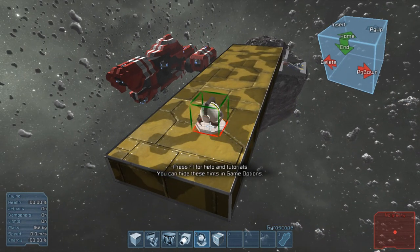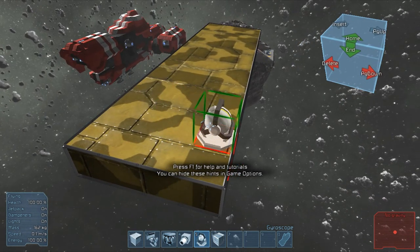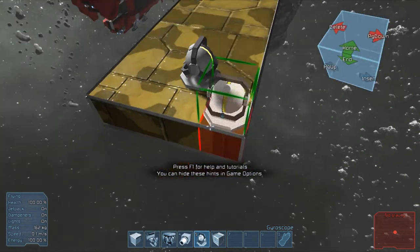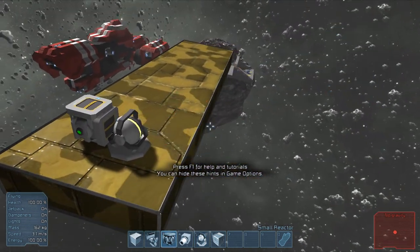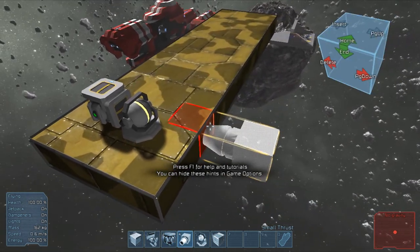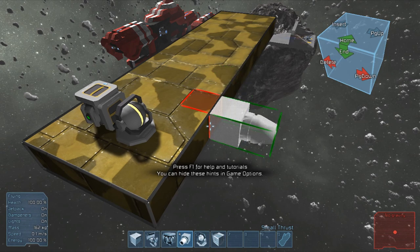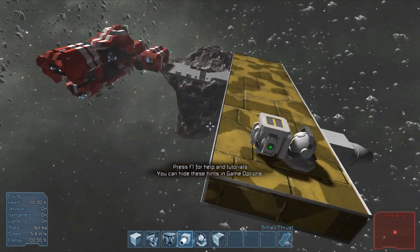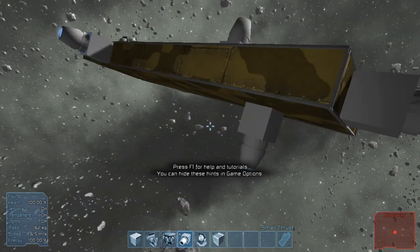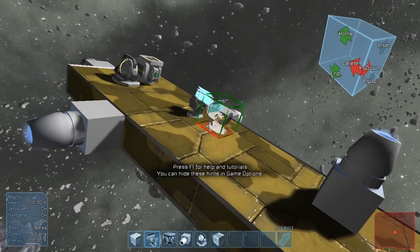First thing I need to do — I'm going to remove these later, it's just for now because I really don't want to screw things up. I'm going to put a gyroscope down, a reactor so I have power to this thing, and some engines on it. Just because if I do hit it I don't want it to start flying away. I'm pretty sure I have one on every direction, so let's just plop one of these down.